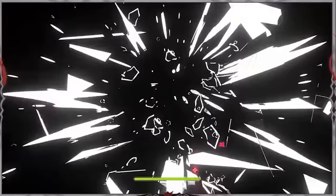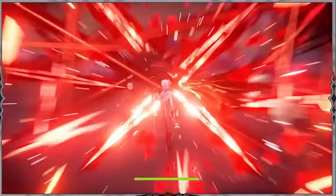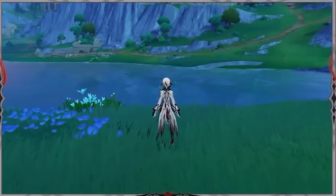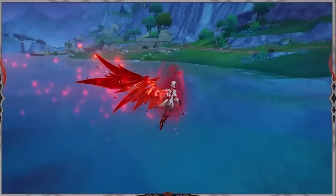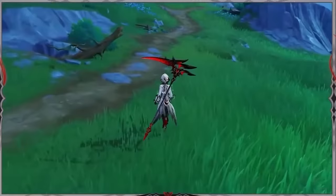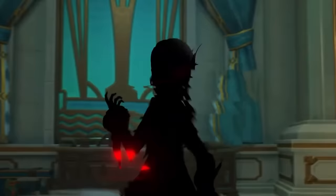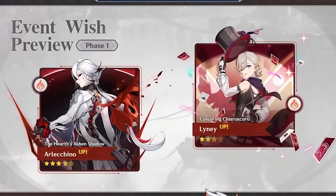If you have survivability issues, you could always take a Zhongli or some other shielder. She also has a really cool exploration ability — when you do her charge attack (assuming you hold it), she'll pop out one of her wings and you can just glide along. Looks really sick. But yeah, that's Arlecchino — definitely main DPS material. I'm 100% looking forward to her. She also seems like a very interesting solo character. She's a self-sufficient DPS like Neuvillette, and I'm really looking forward to trying her out.